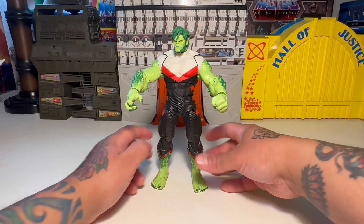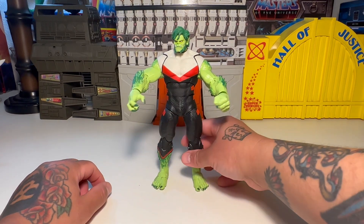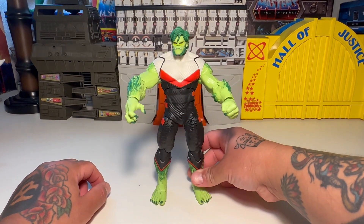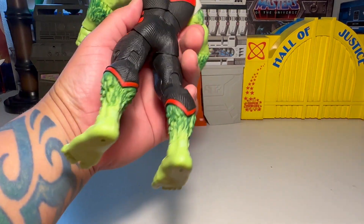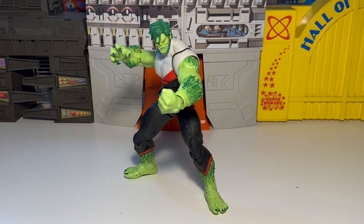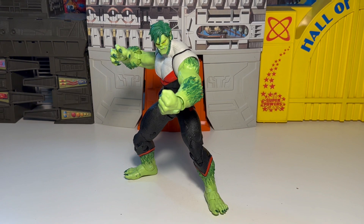He's pretty heavy too, so he might flop a little bit, but you can stand him up straight. Here's one pose I came up with. His legs might pop out every once in a while, but you can pop them back in with ease — you just have to make sure you pop them in properly. He's pretty cool, a green beastly figure.